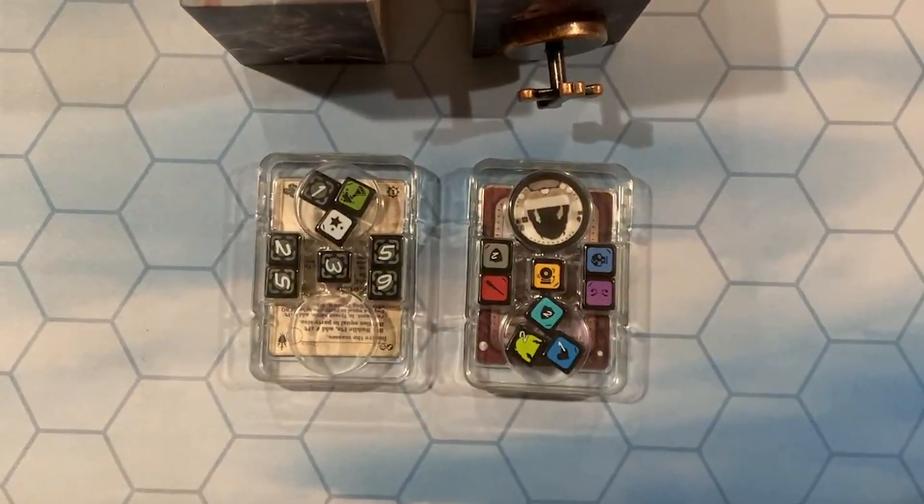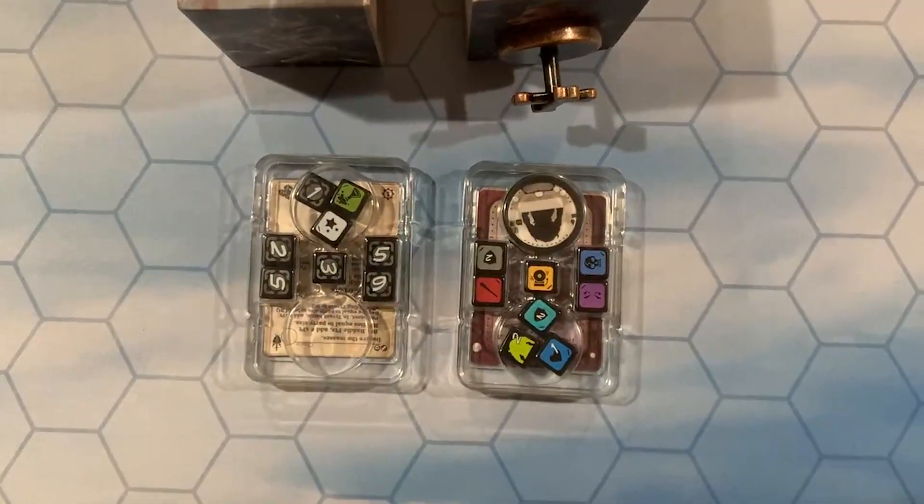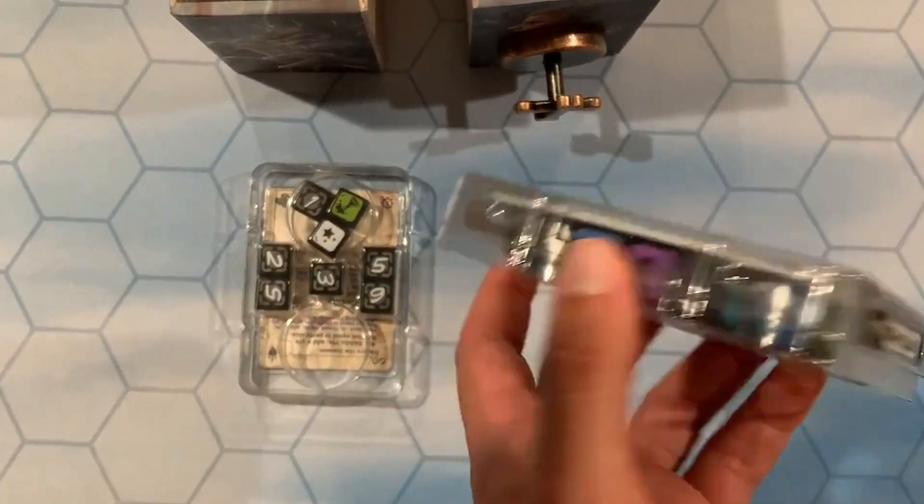The Build a Tyrant Trays can be configured in multiple ways, depending on your preference. Additional dice can fit in the chip holders of the Tyrant Tray, as seen here.